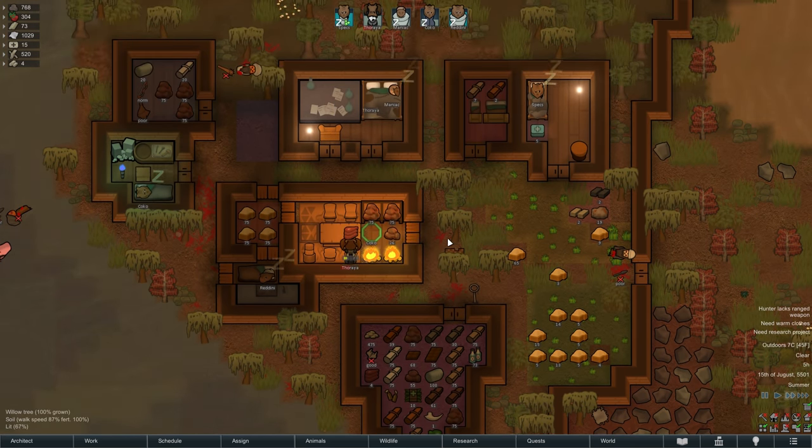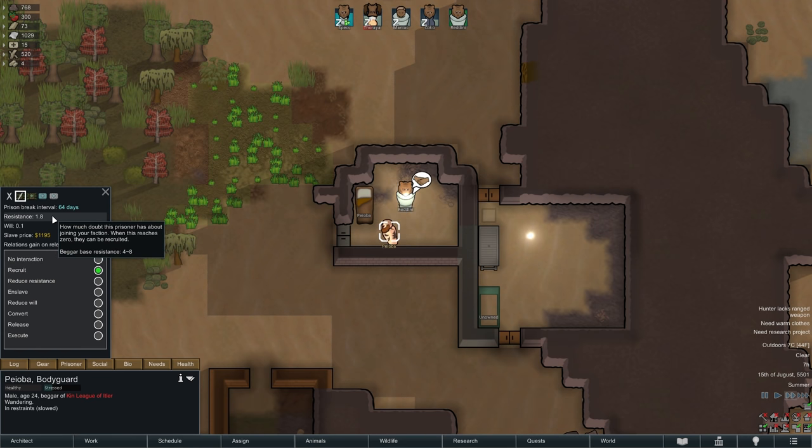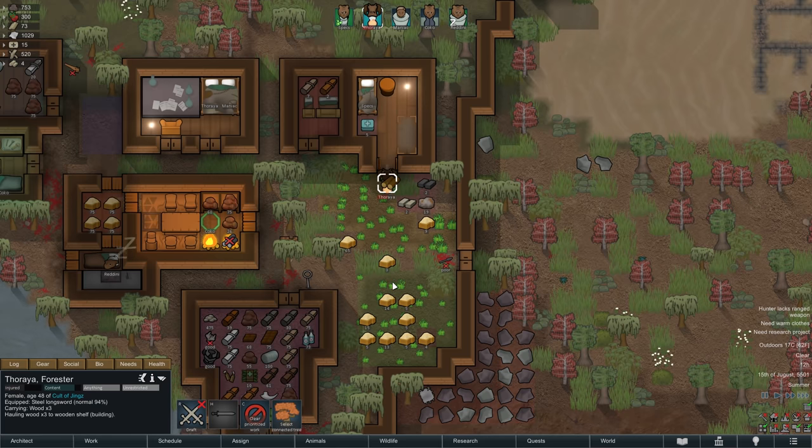As the sun fully rises on the next morning, only 4 units of thrombomeat are rotting away, so despite the nightly fight we did not lose much — in part also because our colonists all had raw meat for breakfast. But as a tribe in the swamp, you can't afford to be picky. Since our cultists are all pretty tired they spend most of the early morning hours in bed, but we can still construct a wooden shelf in Spex's room, just to slowly work against the ever-increasing storage issues.